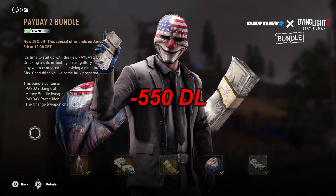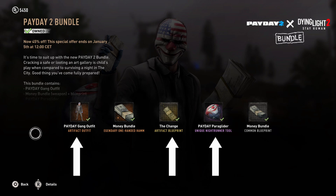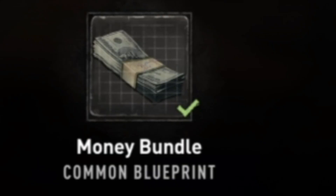Now to start off, it costs 550 Dying Light points, and it gives you an outfit, an accessory, a paraglider, and — well, technically — a wad of cash, and blueprints for it.